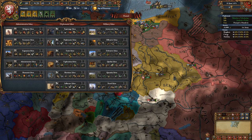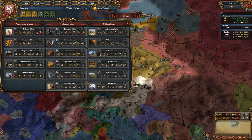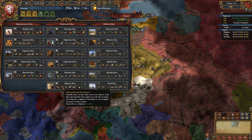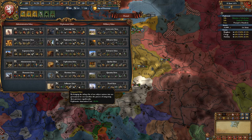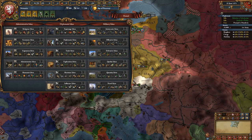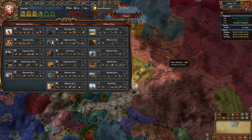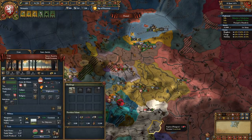Trade Ideas probably aren't that useful — you're in the middle of Europe and most trade goes through the oceans. Maritime is useless. Influence Ideas I didn't find necessary, mainly because you should manage subjects without it. However, if you're having trouble the liberty desire reduction is handy, plus the cheaper annexation. If you're annexing unions you should really let them auto-annex via diplomatic reputation. If you want to annex early rather than leverage their military strength to help expand, go for Influence Ideas — but don't take it before you get Poland, Hungary, Saxony, or Brandenburg.